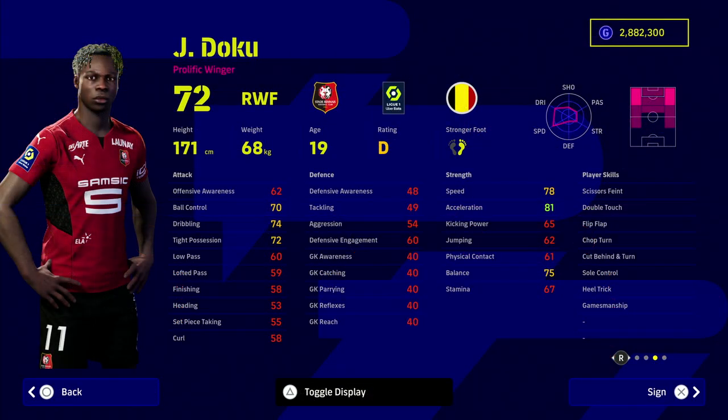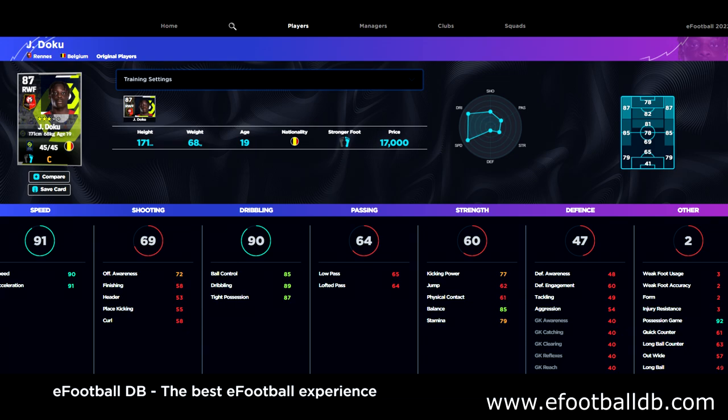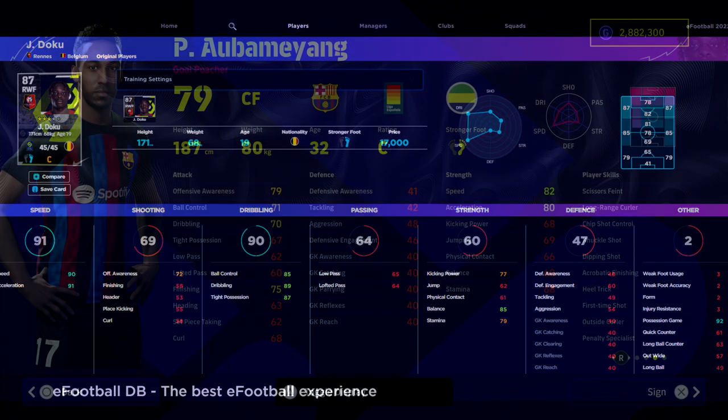Next up we have Doku as the right winger — he can play left or right wing. He is on D rating, which is a concern, so you won't get too many games out of him. Alternatives at a similar price include Etze or Ize. But he is a beast — only 17,000 GP. I'd argue he's one of the best players in the game under 20,000 GP — top five for sure. He has 91 acceleration, 89 dribbling, and a really nice motion with nearly perfect balance.